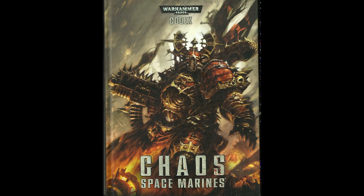He has wargear: power armor, power axe, frag and crack grenades, sigil of corruption, and the Tyrant's Claw. Master of Deception is a warlord trait, and the Tyrant's Claw is a chaos artifact. Special rules: champion of chaos, fearless, the Hamadria, independent character, and veterans of the long war.